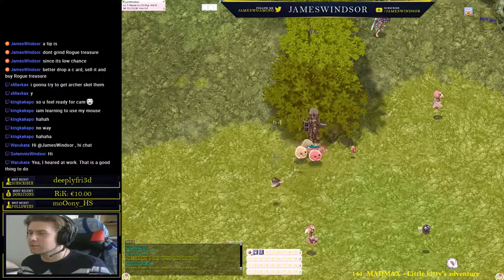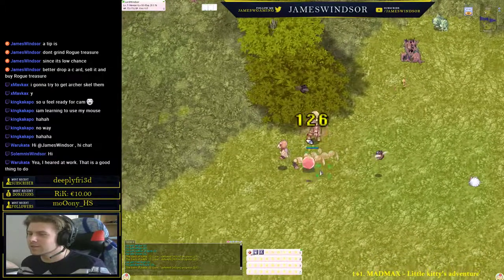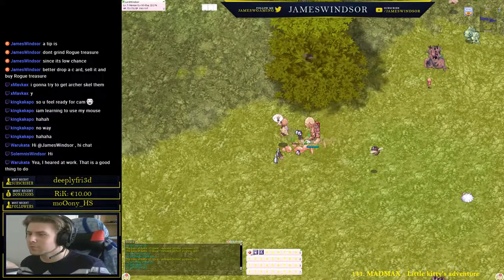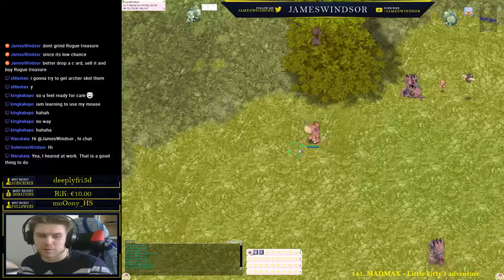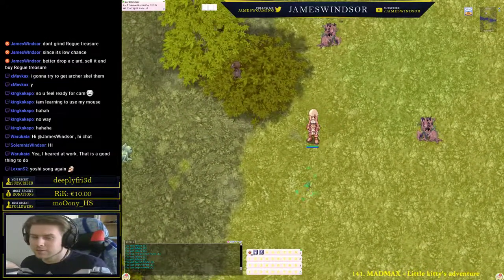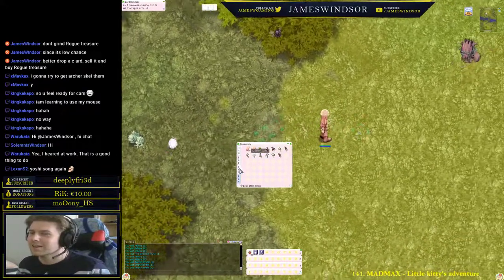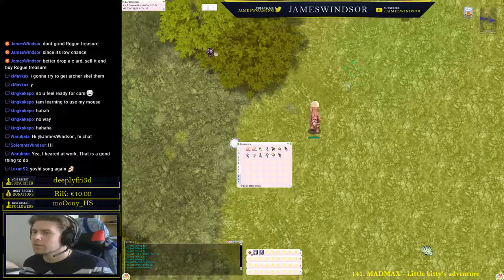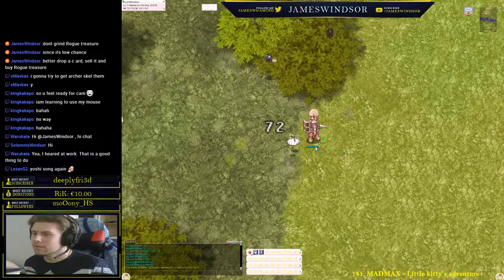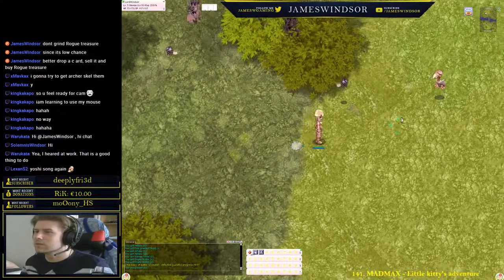Worth noting: these Porings and Drops — when something drops on the ground they eat it, and then you have to kill them to get it back. Jellopie is the best item in the game literally. You can see the quest progress here — now we have all the lunatics that we need.